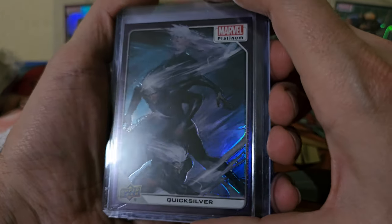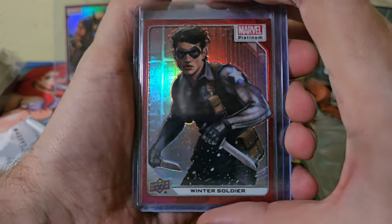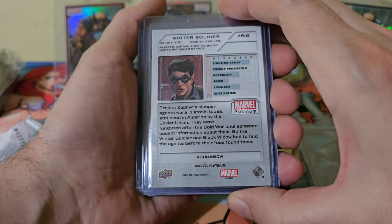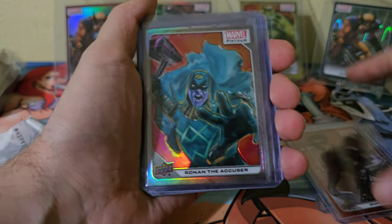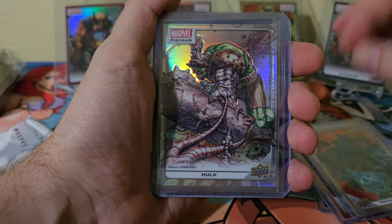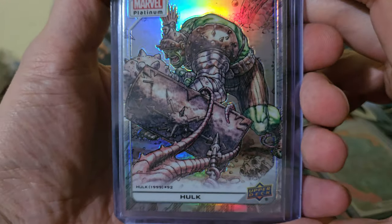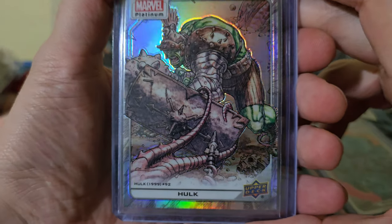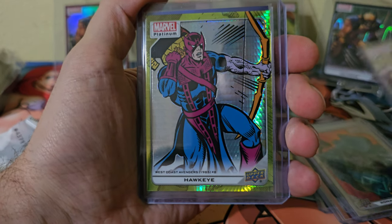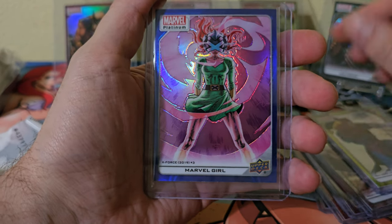Quicksilver — that one's purple. Winter Soldier, orange. That one's red. Ronan the Accuser, Rainbow. Okay, first I really didn't see what was going on with this image, and now I can see what was going on.